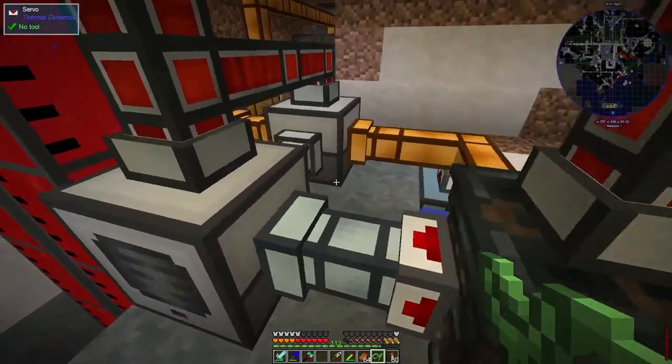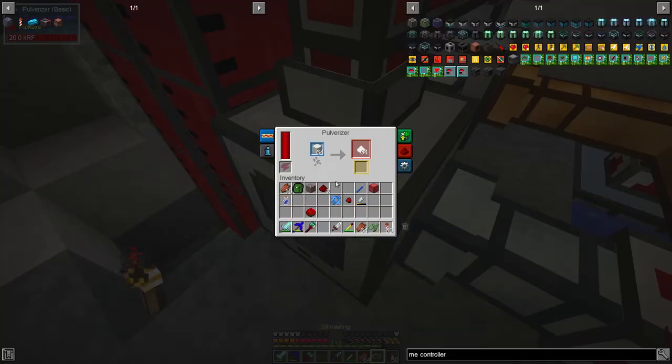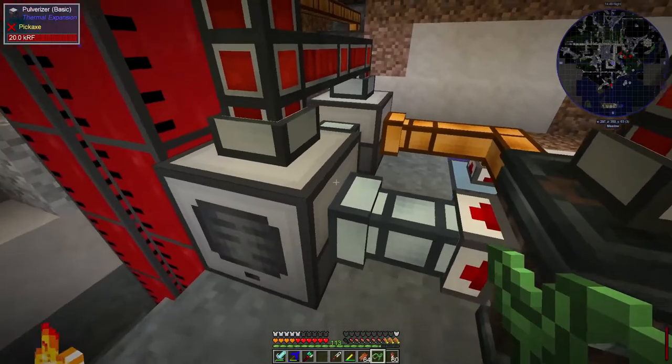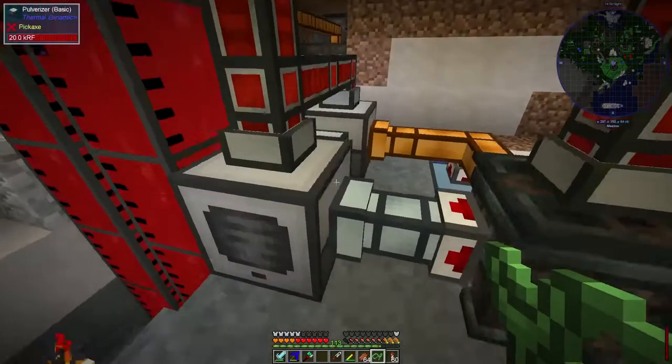So essentially we're extracting the salt from water and then mixing it back in with water to make sodium hydroxide. This doesn't make any sense to me from a chemical point of view, but it's a recipe so we're going to stick with it. We then transfer the salt into this pulveriser which, as the name suggests, turns a salt block into just salt that can then be used.